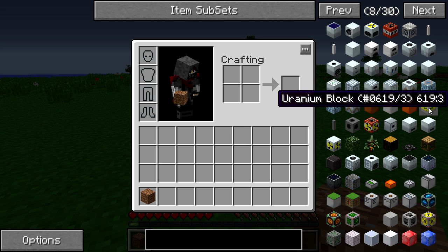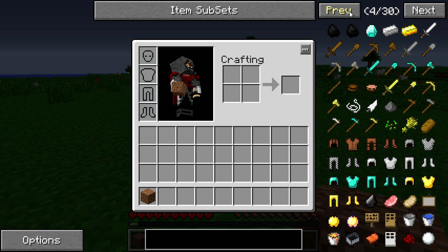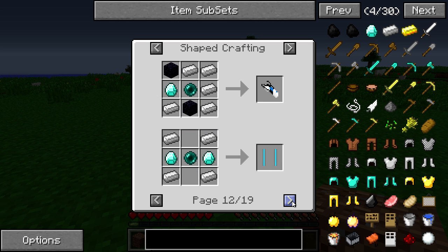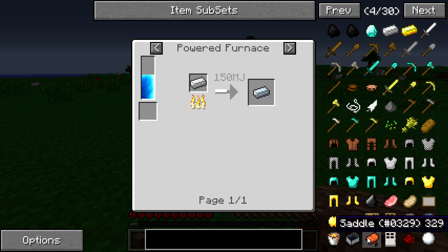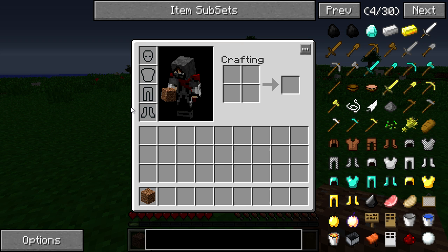You can also hit the U key on your keyboard, which is the same as right-clicking. If I right-click on a diamond, it will show me all the uses of diamonds in every crafting recipe it exists in. The same thing happens if you hover over an item and hit the U key. U stands for uses and R stands for recipe — remember those two keys when hovering over an item to see its use or recipe respectively.